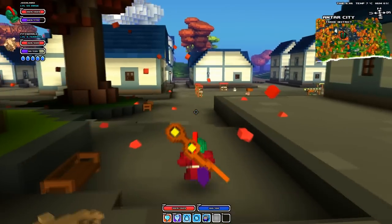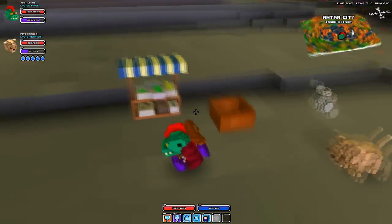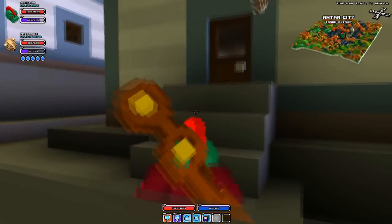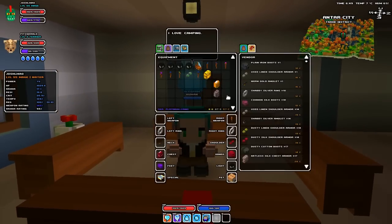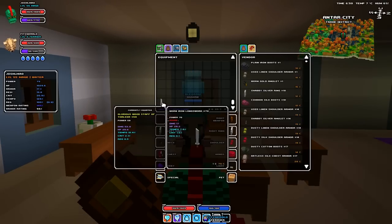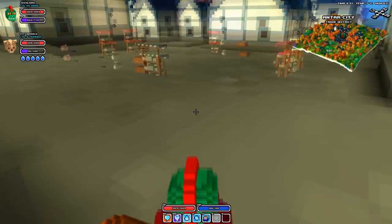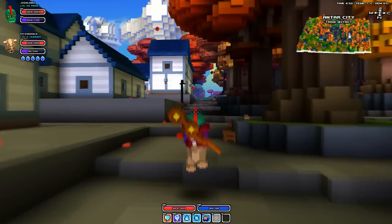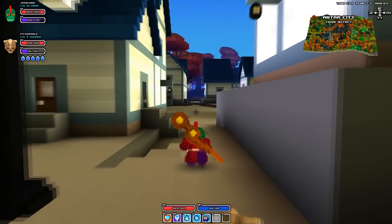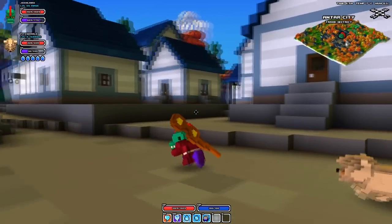Hello everyone and welcome back to another video. Today we've got some more Cube World information for you. This one is a new blog post from the 10th of January 2014, and it's on the new quest system. So if you remember back in December, we had some new screenshots showing off the biomes, landscapes, and all the new stuff coming in the new update — let's call it 1.1. So we've got 18 new screenshots, and I'm going to run through them all as per usual.